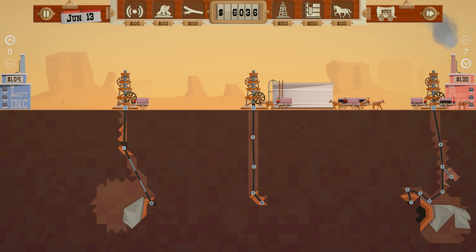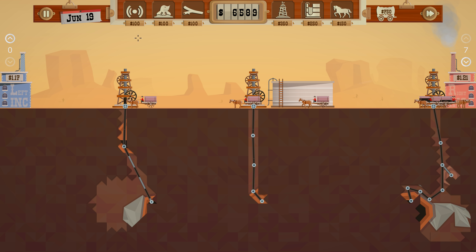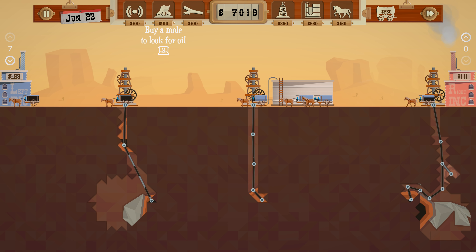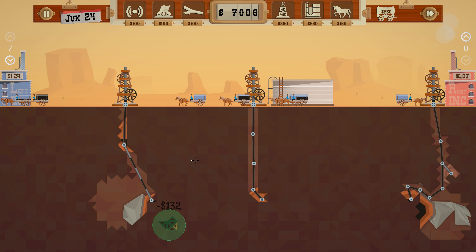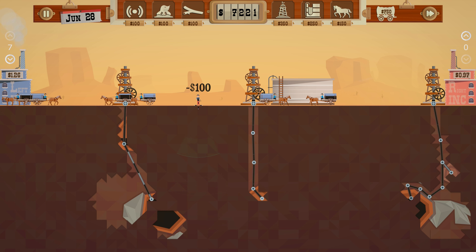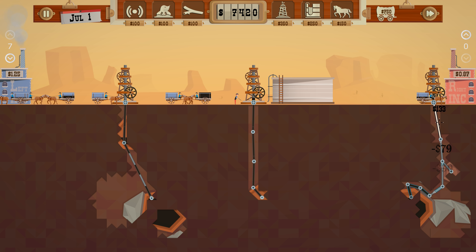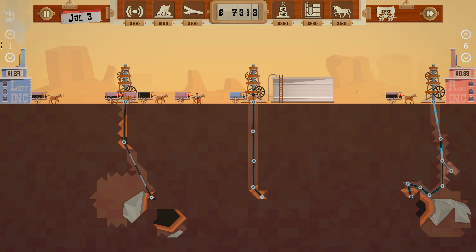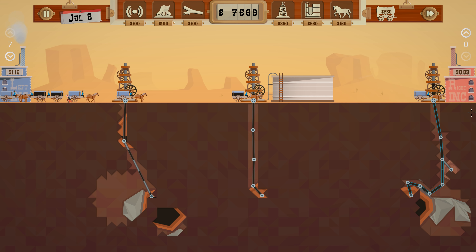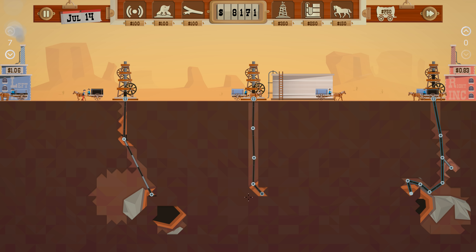I wonder if we should upgrade that. We're in June. Okay, this price is better. Let's do a quick scan here, just to see how big this is — this is pretty big. And maybe we can use another dowser, just in case there's something in between these two. And I think I'll upgrade this pipe here. Make sure we get all of that. I've been — oh actually, I want this price. The wagons are keeping up so far.